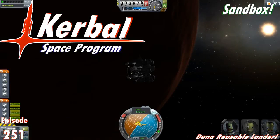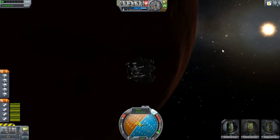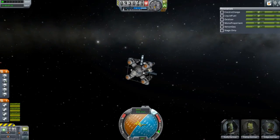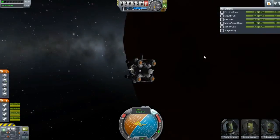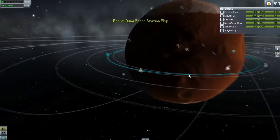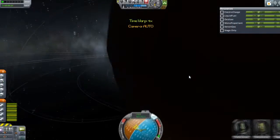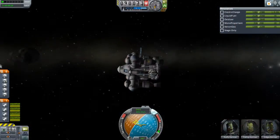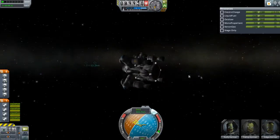Hello and welcome everyone to another episode. So we are testing out our Duna lander. I did some previous testing with this not too long ago, but you might notice we are a little bit closer to the planet. I wanted to start us off a little bit closer, and we don't have that tank on the bottom anymore.